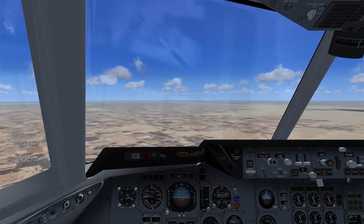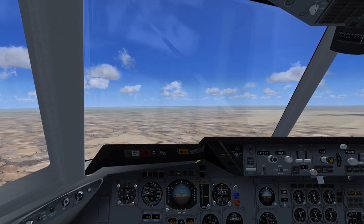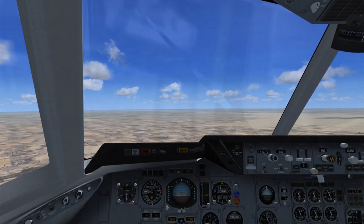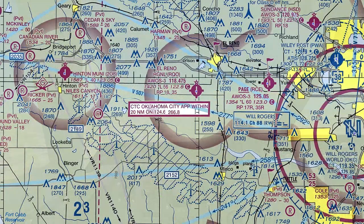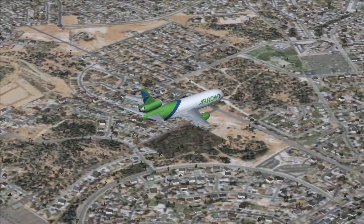Aero Cargo Zero-Four-One-Heavy to OKC Approach. Zero-Four-One-Heavy is inbound to Kilo Papa Whiskey Alpha with Kilo, squawk 1200. OKC Approach to Aero Cargo Zero-Four-One-Heavy, roger. Descend and maintain 2500. Continue your approach inbound. Contact Wiley Post Tower on 126.9 when you have the airport in sight, squawk 1200.